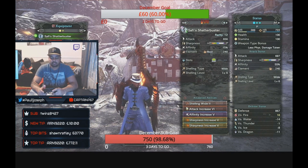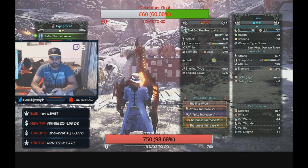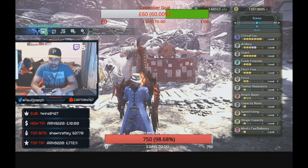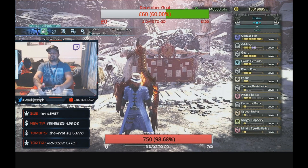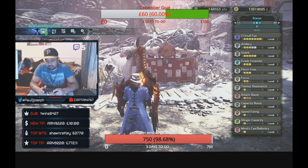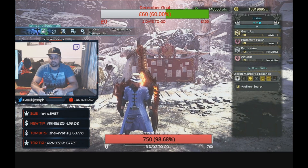We went double sharpness again because with the gun lance you lose a lot of sharpness quickly, so double sharpness gives you purple — the pokes will do purple pokes with a lot of base damage. If you poke-shell, poke-shell, poke-shell, you'll do a lot of damage. The full build gives you: Critical Eye level 7, Artillery 5, Guard 5, Evade Extended 3, Flinch Free 3, Focus 2, Tremor Resistance 1, Attack Boost 1, Capacity Boost 1, Speed Eating, Slinger Capacity, Mind's Eye, Guard Up, and Protective Polish.